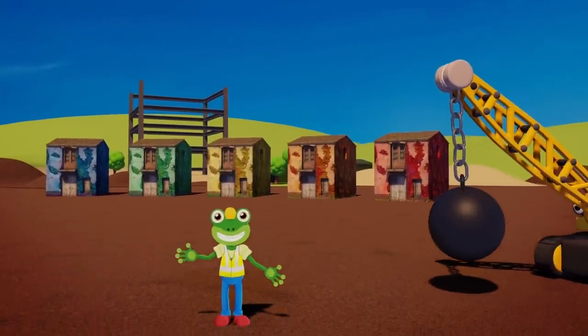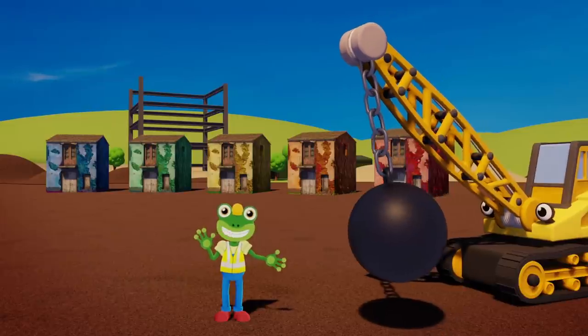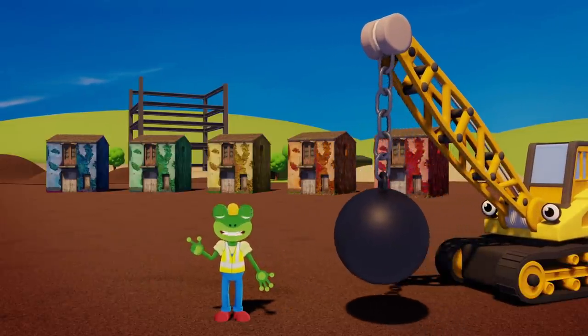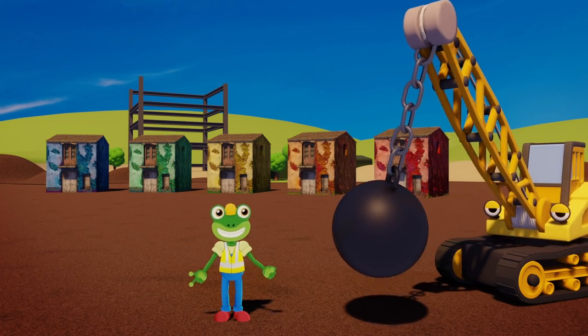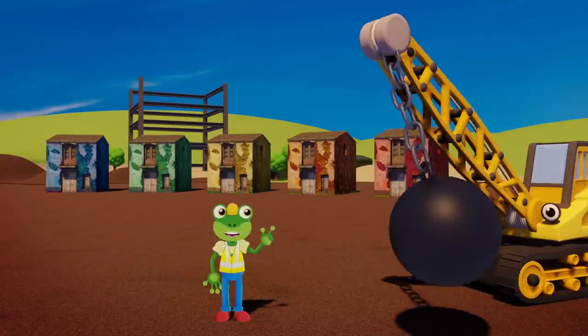Here at the construction site, the team are going to build five colourful new houses. But these five old broken buildings need to go first. And smashing down old buildings is what Ryan was made for.